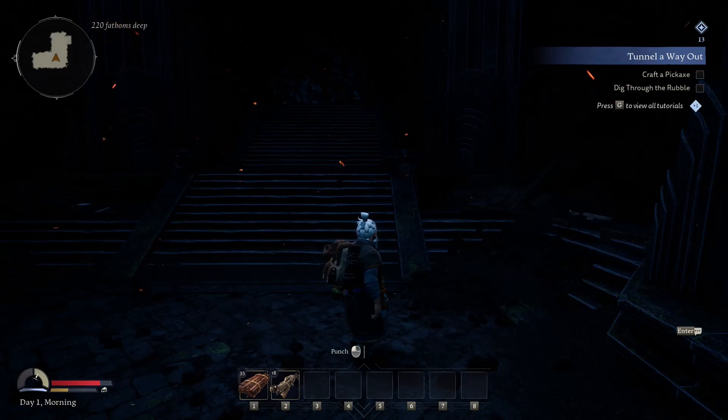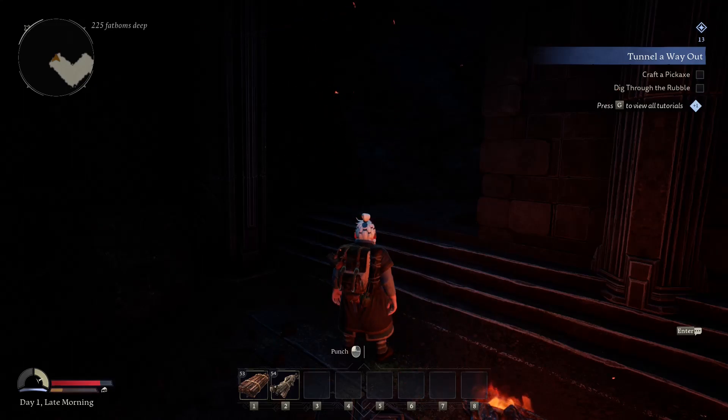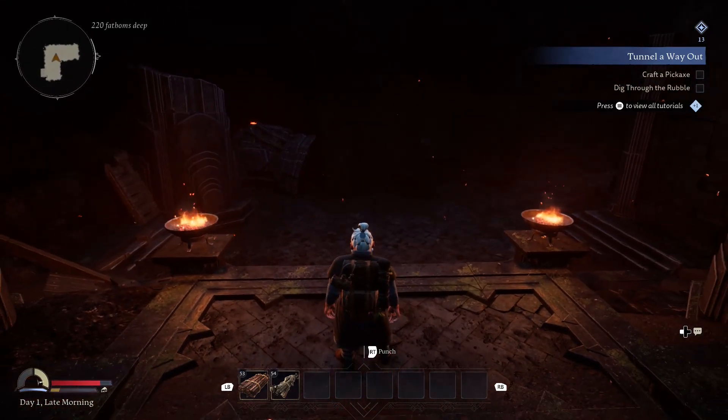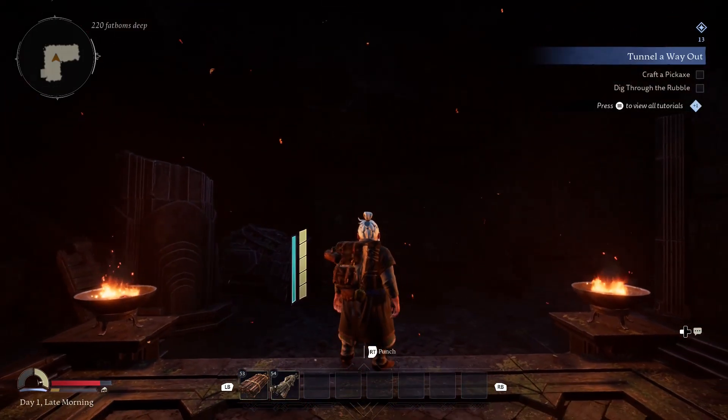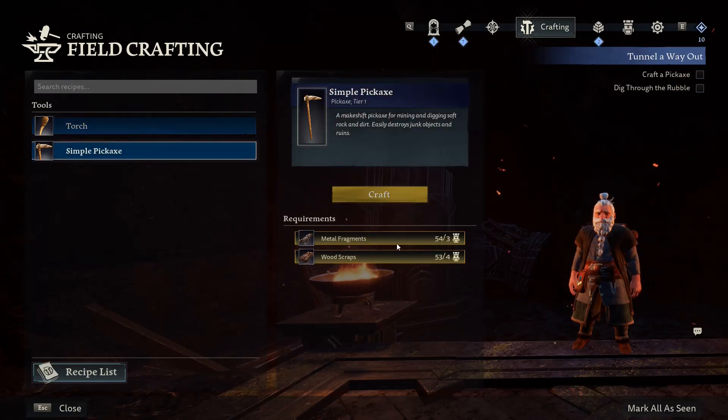What I already noticed is they use the name Lord of the Rings and Moria, but the characters are kind of self-designed — not like in the movies. I guess they didn't get the full license. Right now I'm not sure what to do; I thought there would be a tutorial but maybe that comes later. I was a little stupid — I'm here to craft a pickaxe. I want a pickaxe — yes, finally we got it!